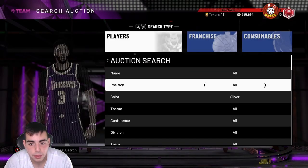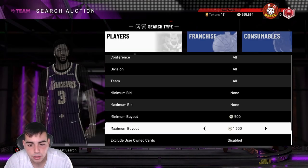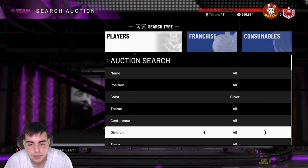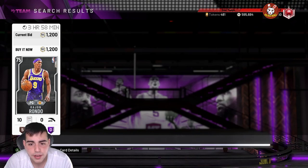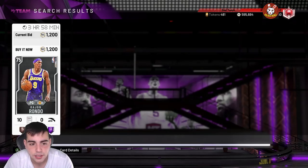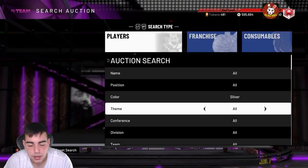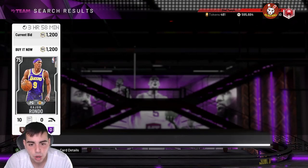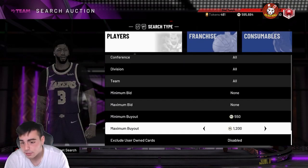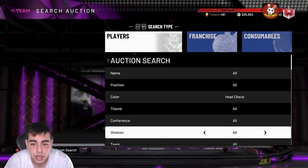I usually buy some out and put them in my collection so they don't show anymore. You want to look for Kings players, Nuggets players, and even some Celtics players — they go for a lot. Pretty much any collection with a ruby or less is the key collection. Anything you get for around 1,200 MT is money — you're going to make a minimum of like 100 or 200 MT. This is a lower budget filter.